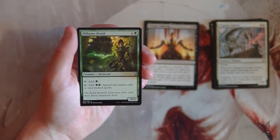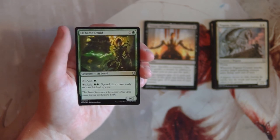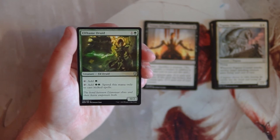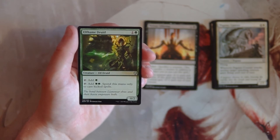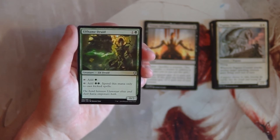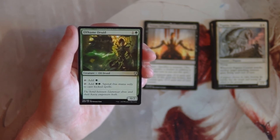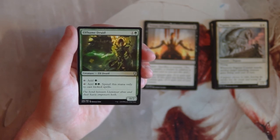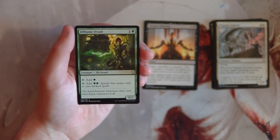Elfhame Druid is a 0/2 for one and a green. You can tap it to add one green, or tap it to add two green — but that mana can only be spent to cast kicked spells. This is basically a buff to all your kicker cards. It's an okay card, but as a two-drop mana dork, you normally want them at one — Llanowar Elves is in this set and is a much better card. I like the kicker bonus though, and it does ramp you, but it's not the mana dork I want as a first pick.